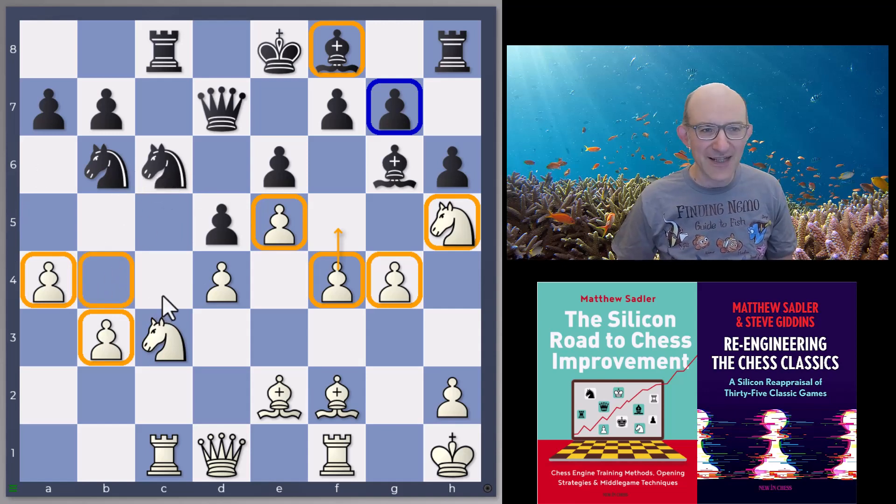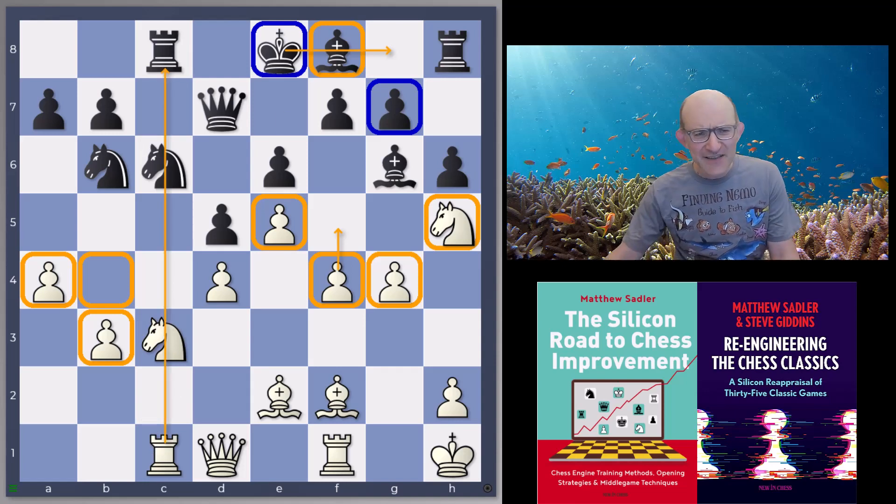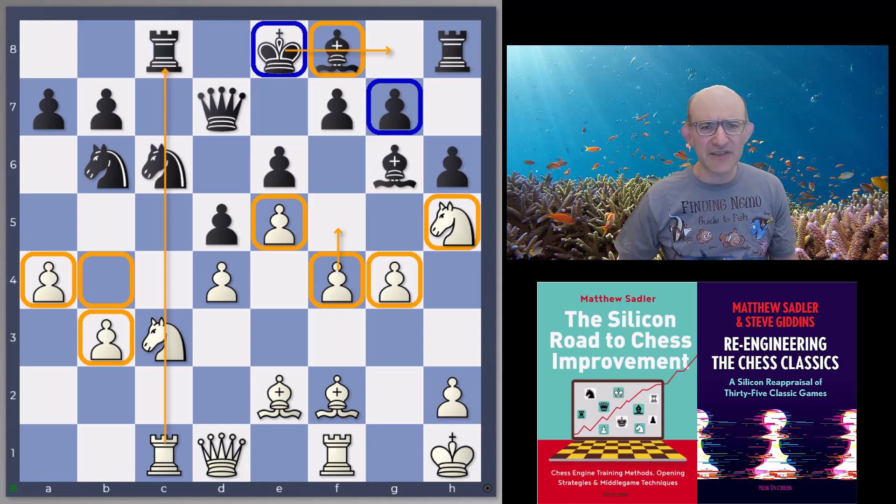You've got the b4 square for your knight maybe, but you can't really achieve that much. The basic worry on top of all of that is what is Black going to do with that king? Is it going to try and go kingside? Well with these pawns aiming towards it, that's quite worrying. Or is it going to try and go queenside? That's not so easy with the rook on c1 putting pressure. It's just a very difficult situation for Black.